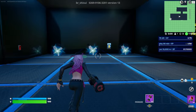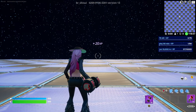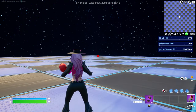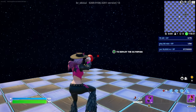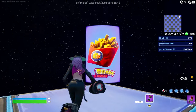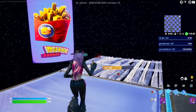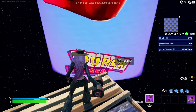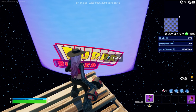After you grab the grappler, go straight into the rift in the middle. It's going to teleport you over to this location. Once you get teleported, turn to your right and make your way over to this corner using your grappler. After you get over here, you're going to see this Durrburger sign. Just place a few floors and go right next to it — there will be a button right here at the Durrburger sign.